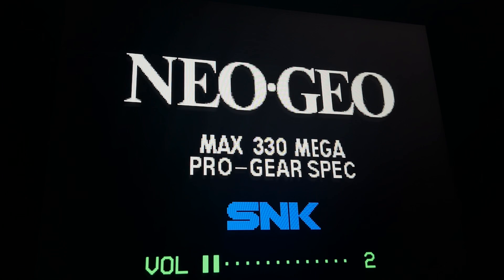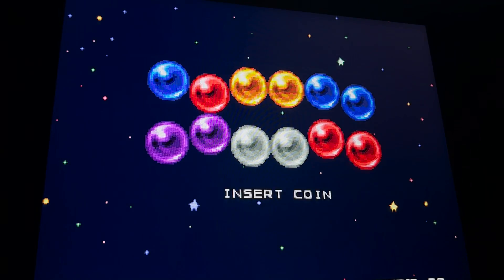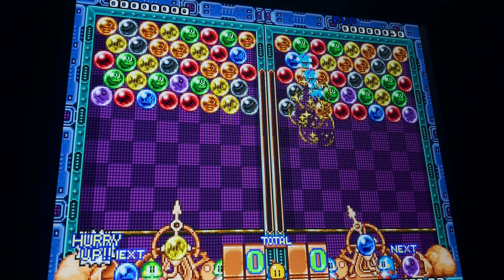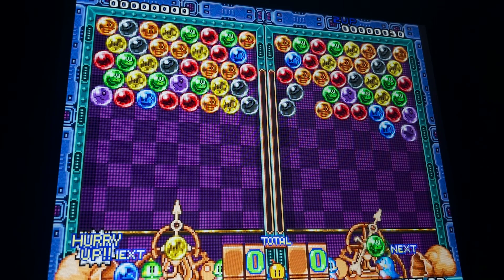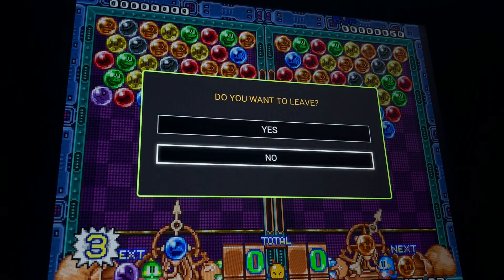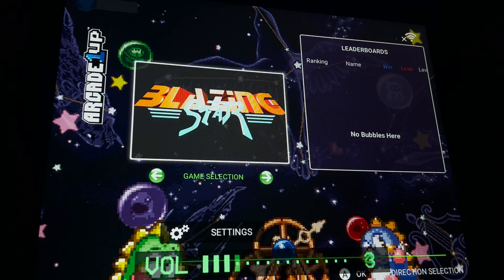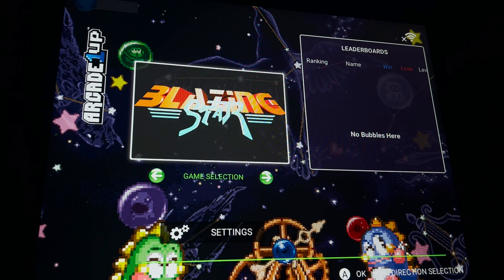I'll turn up the volume. Click the Live button to exit and go back so I can go through the different games. I'll turn down the music. So this is how you get Neo Geo up and running on your Turtles in Time or Simpsons arcade unit. It does not work on any of the other units. This is just a quick video because I know this is coming out soon and there are going to be questions, so I wanted to get ahead of those.